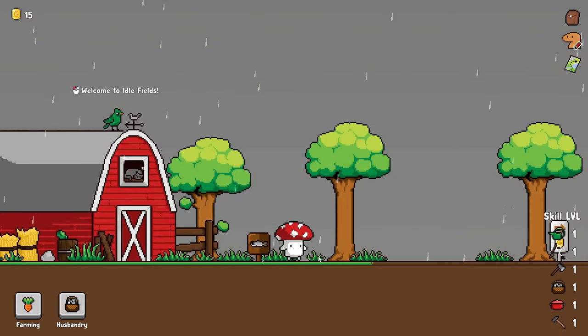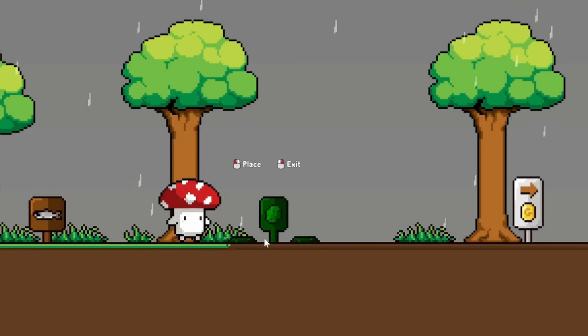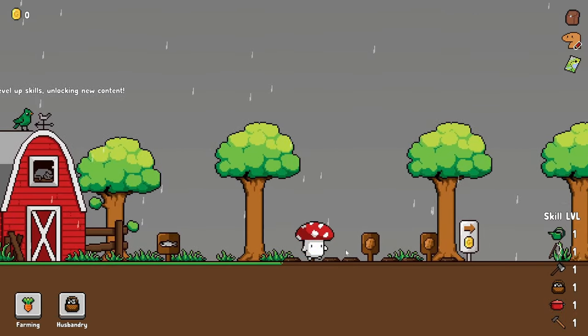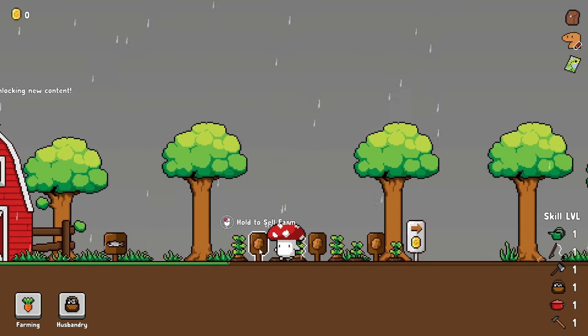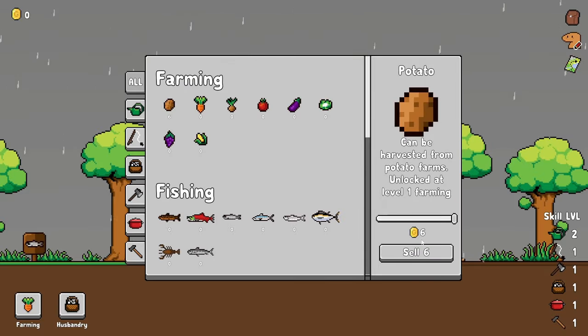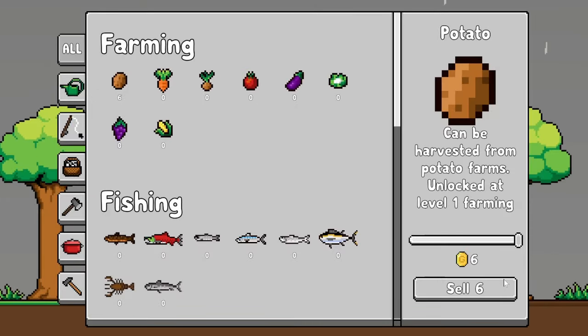Today I've been given a farm and we're gonna use it to make lots of money. First, we need to set down some potato plots, like so. We only have room for three of them, but once the potatoes grow up we can harvest them. We level up our farming skill, but we can also sell our potatoes for a little bit of money — it's not very much, though.